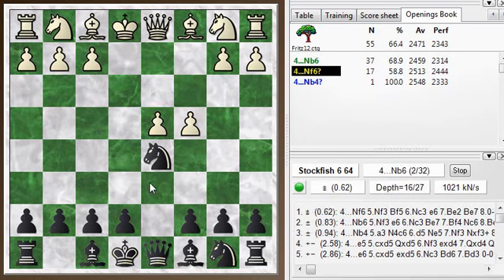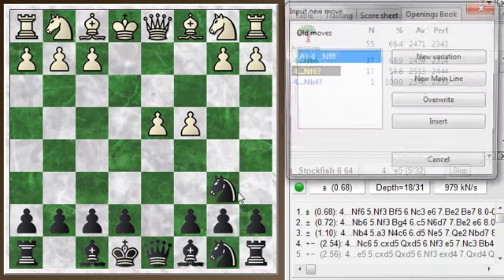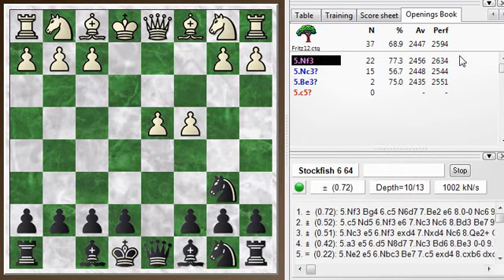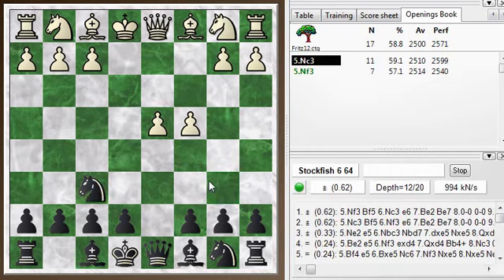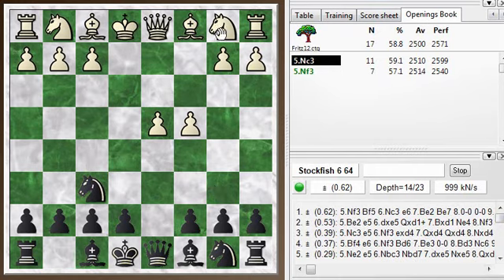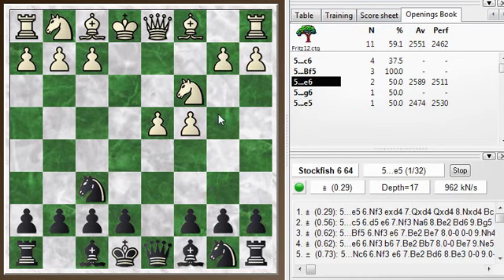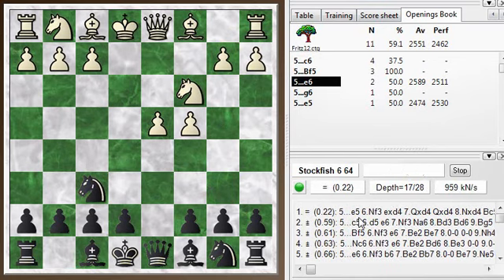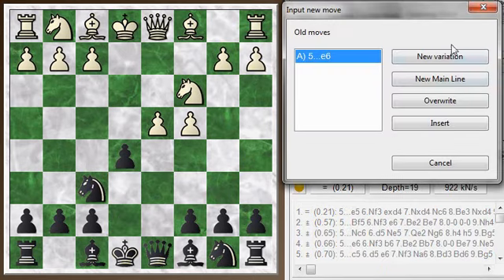It looks like I didn't go to the best square. The engine likes knight f6, and the database likes knight b6, so maybe I'll try that next time. Because I felt like in the game after I played knight f6, white got a lot of space and I didn't have a lot going for me. I could play e5 immediately — that's an idea I didn't really think about. Turning it into a kind of Budapest gambit.